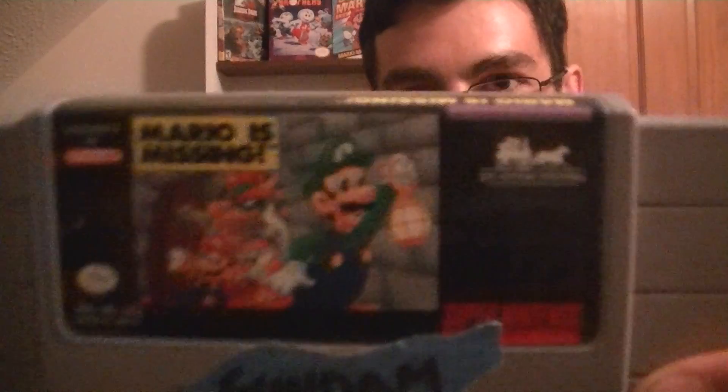Last but not least, my custom version of Gundam Wing Endless Duel — the Super Famicom fighting game — which I retrofitted into an American SNES case so I can play it without modding my console. It's a fantastic fighting game with shades of Marvel vs. Capcom 2: you can jump, super jump, air dash, throw big projectiles, do super moves, and it has great music. Nine times out of ten for cartridge-based systems you can do a case swap to beat the physical lockout.